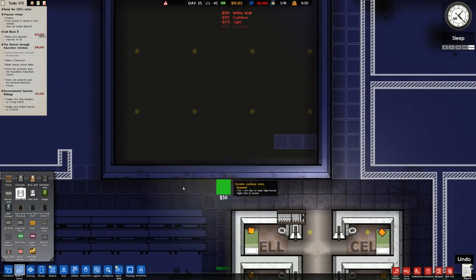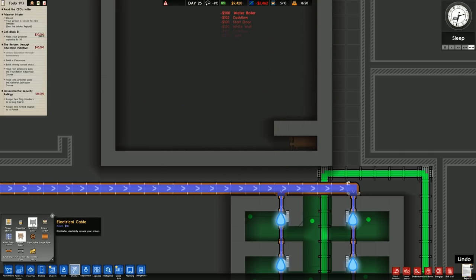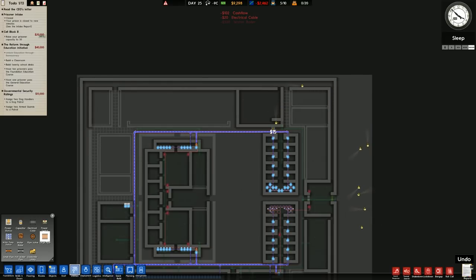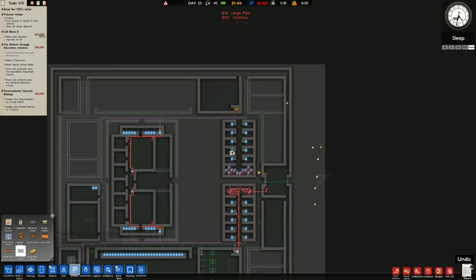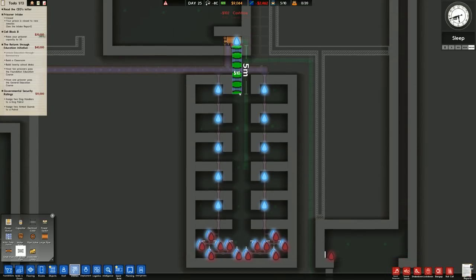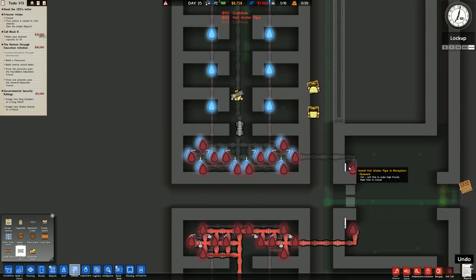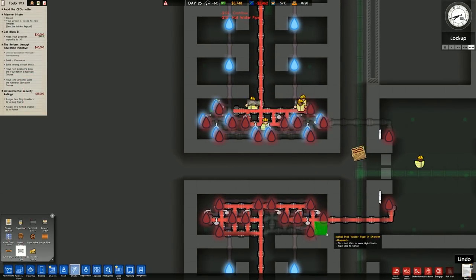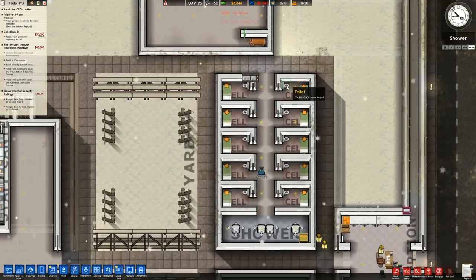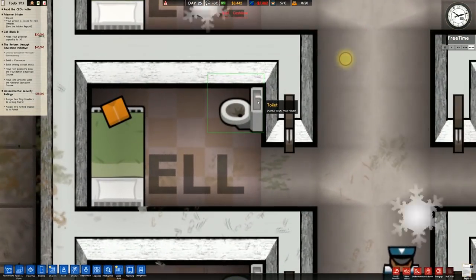There's the lighting - one, two, three - I believe, with a staff door, water boiler, and we need to connect up the power. We'll run it straight down to there, and the temperature radiator goes right in the center, straight across. That'll do it - we don't need to be precious about it. Underfloor heating is nice. These toilets don't require hot water - we're not that fancy, flushing toilets with heated water - but they do have a little sink on top.